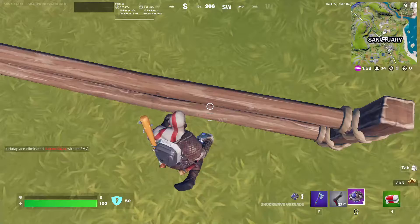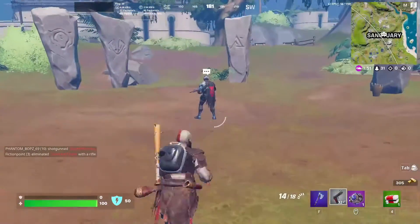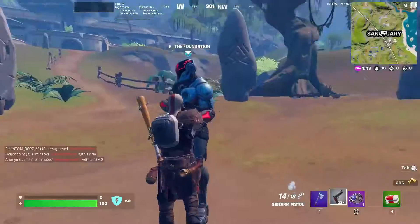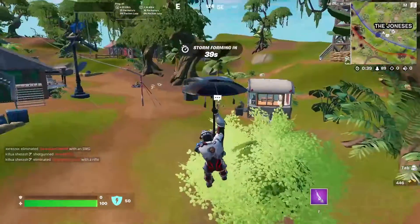Next up we have the Foundation — he is found at Sanctuary, right in the middle, sometimes in the middle building. What he sells is Shockwave Grenades, Storm Scout, and Shield Keg.